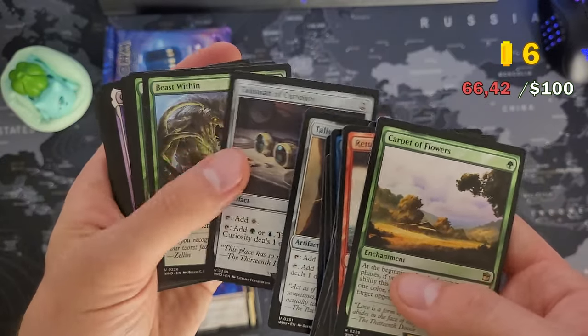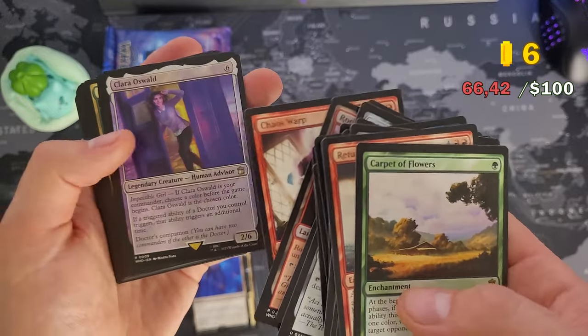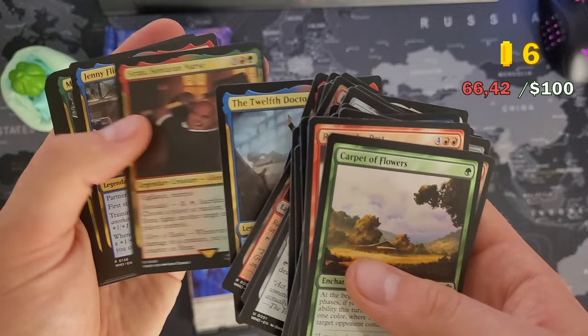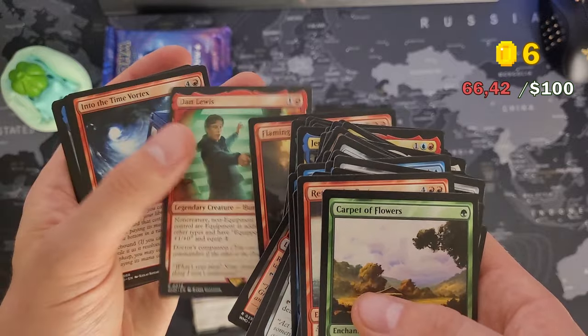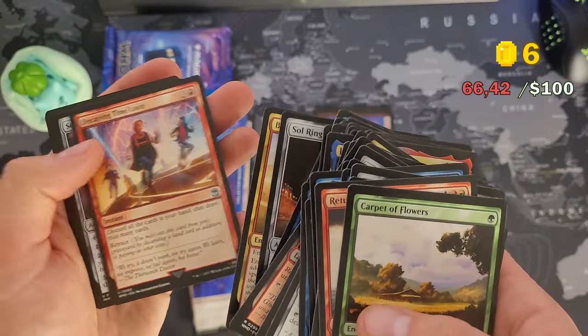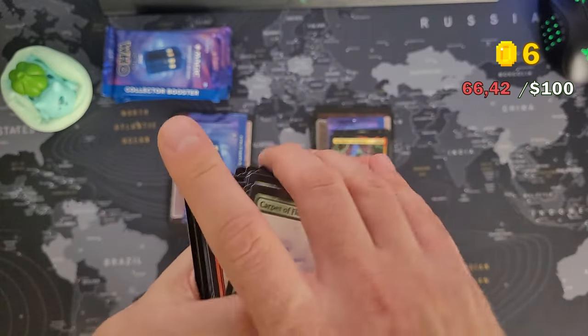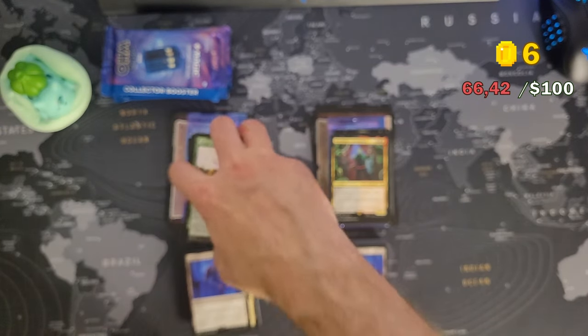And then we have a bunch of cards that are below a dollar but still above 30 cents. There's a lot of them, actually, in all of those four pre-cons. They will probably drop below 20 cents pretty soon, but they are still above 30 cents so for me they are sellable. Both commanders are like 80 cents. And that's that deck.